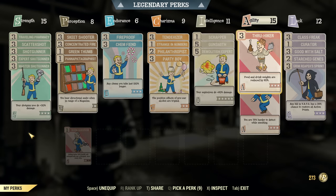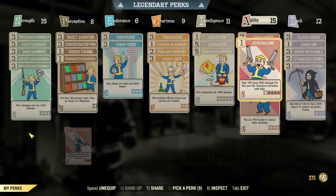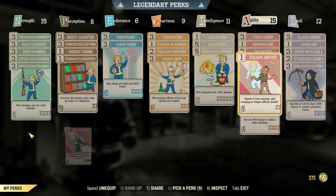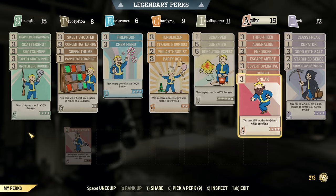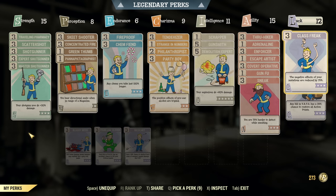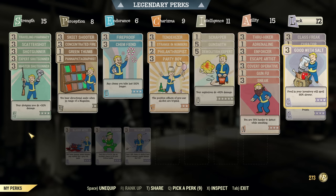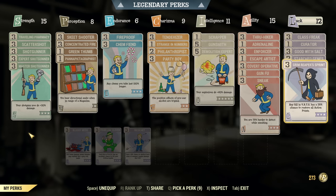Under Agility: Through Hiking, Adrenaline for damage, Enforcer for the super crippling ability, Escape Artist, Covert Operative, Gun-Fu, and Sneak — because it's a sneak build, full health, max out Sneak. Under Luck: Class Freak as we have a bunch of mutations, Curator if you're using bobbleheads or magazines to double the duration, Good With Salt so our food lasts longer, Star Jeans and Grim Reaper's Sprint, which is super helpful as shotguns tend to use a lot of AP and with full health you have limited AP regen.